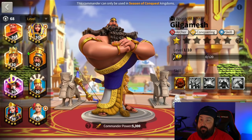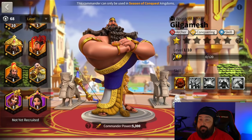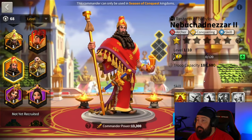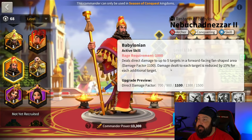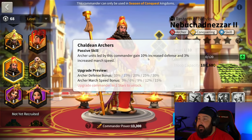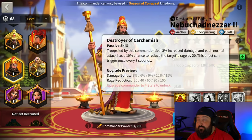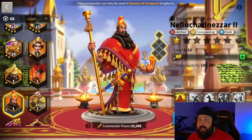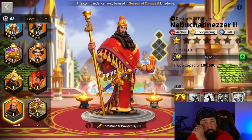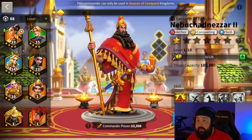Now let's jump to pairings, because there are going to be some significant ones. From a rally perspective, Nebu as a secondary is going to be incredible. With Gilgamesh's primary skill, there's no extra damage bonus requirement from being secondary — all the other stuff is passive. So Gilgamesh-Nebu is a perfect pair for rally and will likely be the new meta going forward. Right now it's Ramses-Nebu, but I think it's going to be Gilgamesh-Nebu very soon.